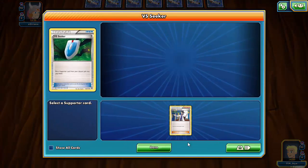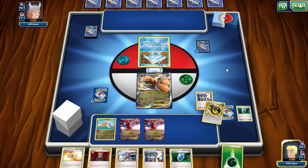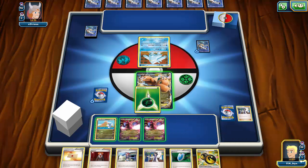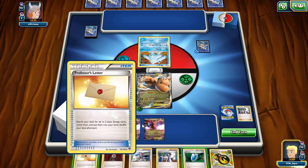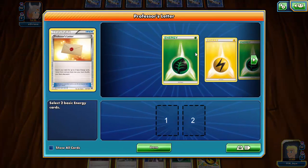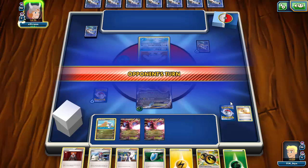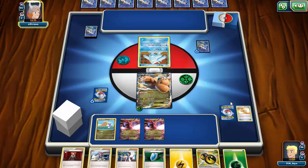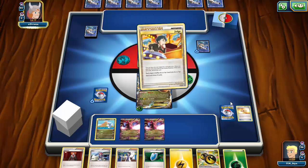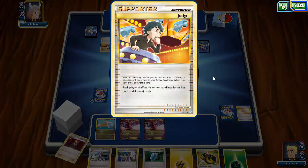Play a VS Seeker or Professor Sycamore and hopefully we'll be able to KO the Regice immediately. I'm going to attach this energy to the Dragonite. I'll go ahead and grab one of each with Professor's Letter and just end my turn. I'll be able to attach a Double Dragon next turn. I don't want to play it down just in case my opponent runs Enhanced Hammers — we do see the Regice, so it might be a disruption deck.